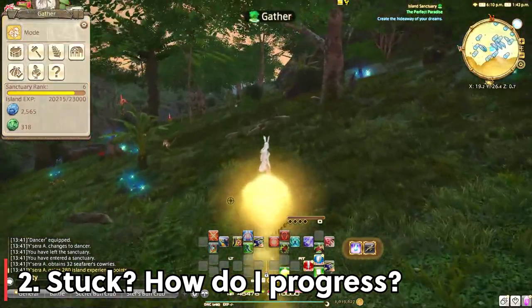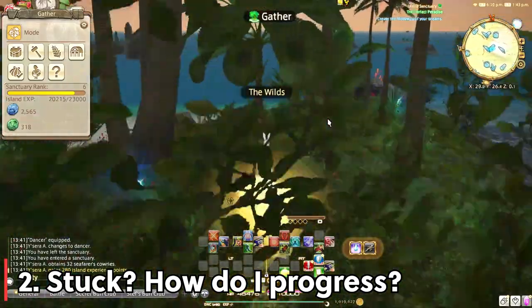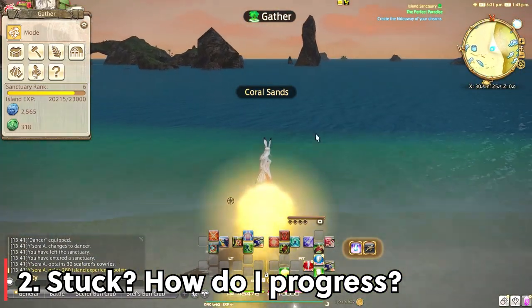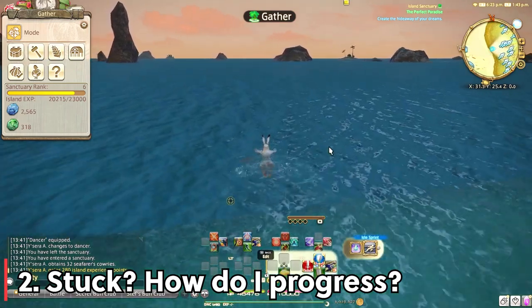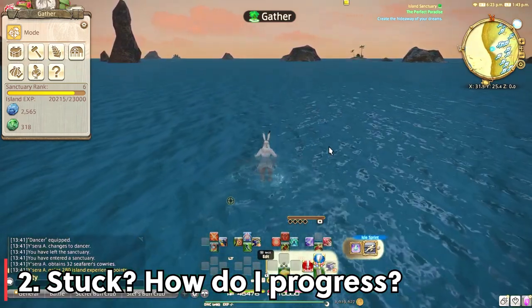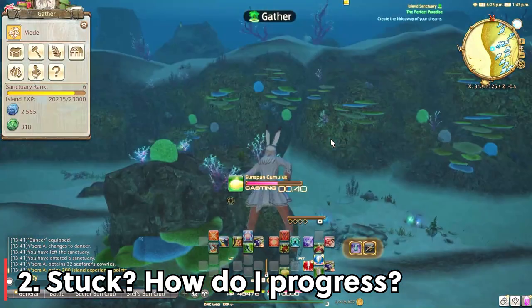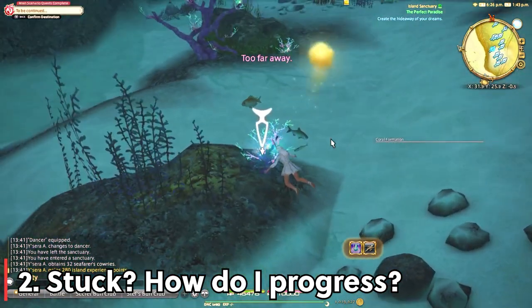Question number 1: how do I dive? This is actually pretty hilarious because most players are used to mounts diving in the water for them and forget how to actually dive with your character. Some of the gathering nodes are underwater for clam, coral, etc., and you can find those at the right side and top of the island in the beach areas. Simply go in the water and press B for Xbox controller, O for PlayStation controller, or Space or Control for PC.